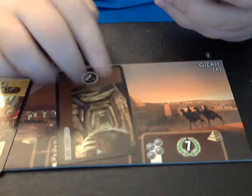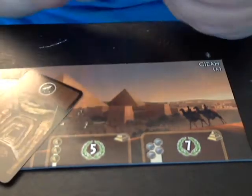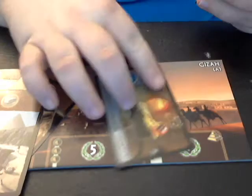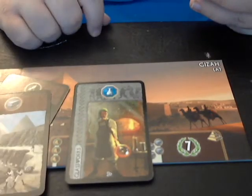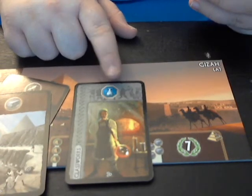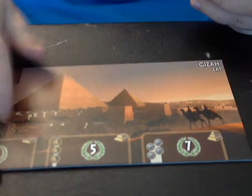Then you have basic resources like these brown cards — this one produces one ore, this one is one stone, etc. You also have what's called advanced resources — these are the gray cards. They're exactly the same as the basic resources, only these are more produced goods, like glass in this case, whereas the basic resources are just basic goods.